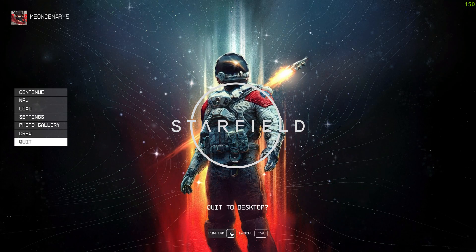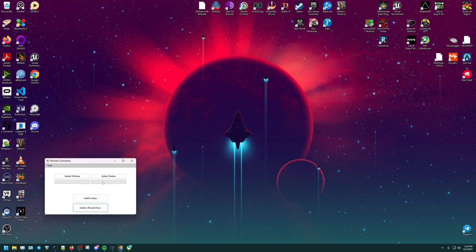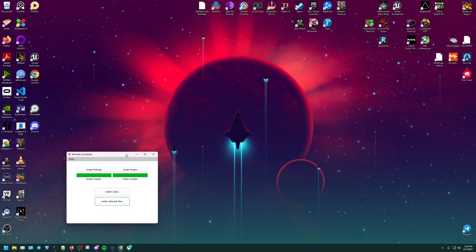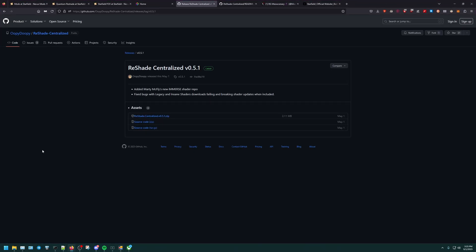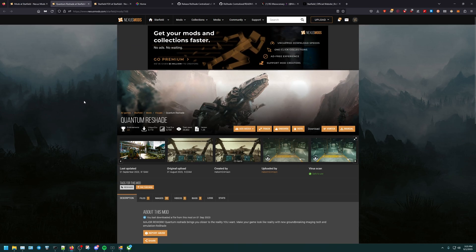Let's exit out of this. These two bars would show green after they're both updated — the Reshade and the shaders. Before we open up the game, we're going to have to go back to Nexus Mods and download the Reshade that we need, which is Quantum Reshade by Hello I'm Crimson. Thank you for this.